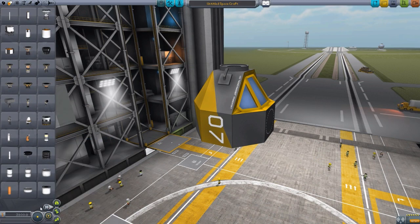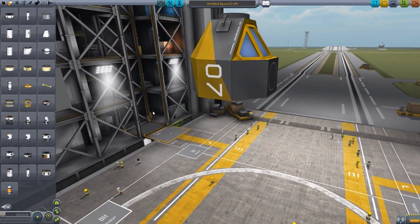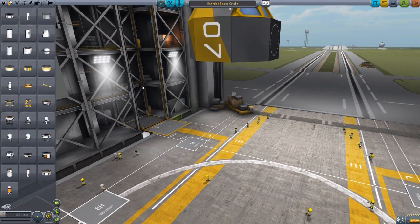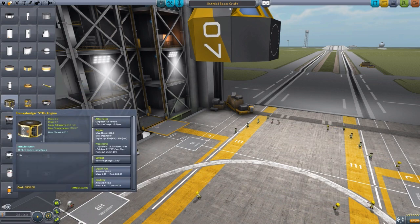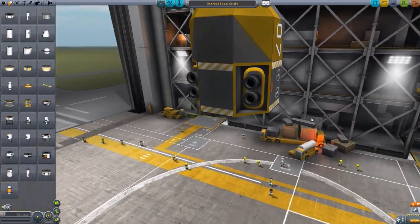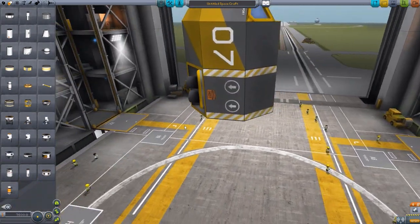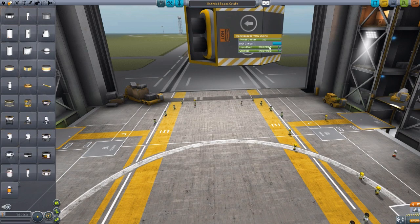Over into Propulsion, we head to the next tab. We have two engines added by this mod — both are vertical takeoff and landing engines. The first one is the Honey Badger VTOL, which is a liquid fuel and oxidizer engine. If we just pop that on, you'll notice the engine ports facing downwards from the craft, powered by liquid fuel and oxidizer.